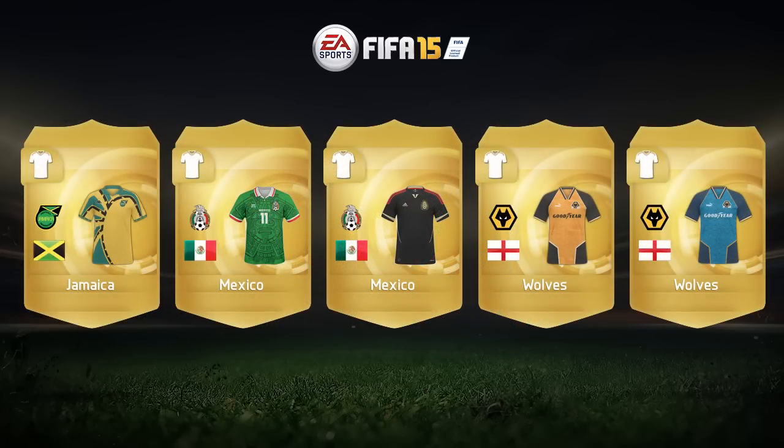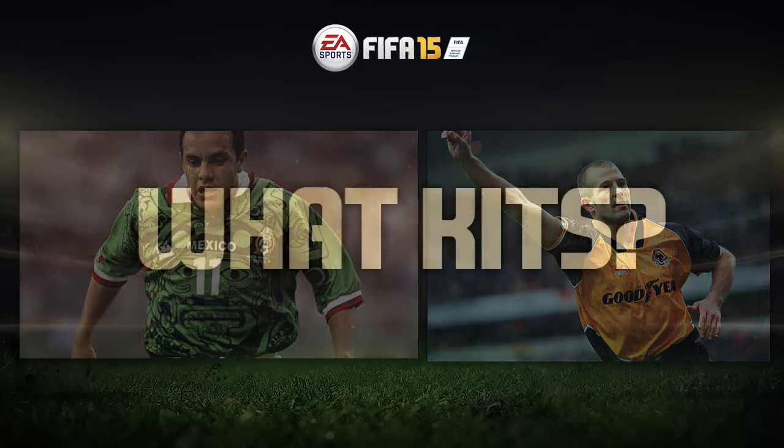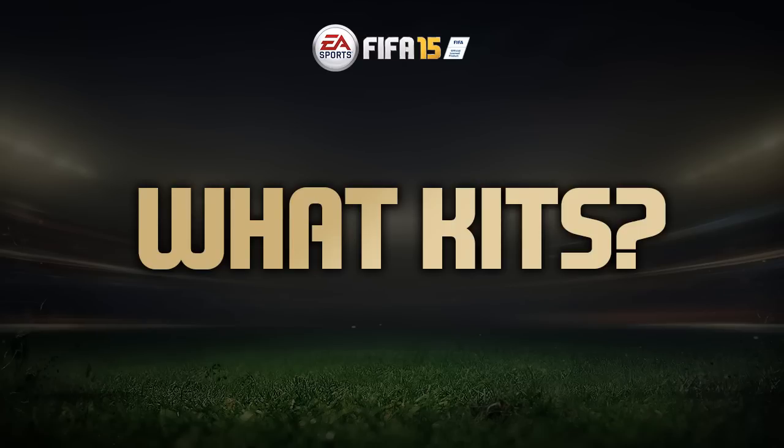The final kits are some international ones. We have Jamaica on the left — a very nice classic kit that a lot of people would rock if it was in the game. Then there's Mexico's most horrendous kit you've ever seen, but also Mexico's away kit which is very nice and clean — a lot like the Galacticos one with the red, black, and gold design. Then we have two Wolverhampton Wanderers kits which are the standout Wolves kits for me over the past couple of years, with Bull Sport as their sponsor.